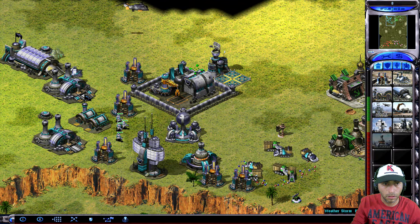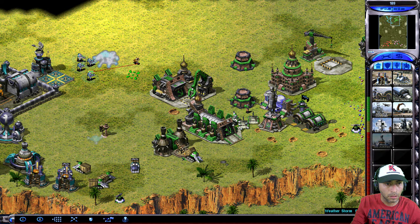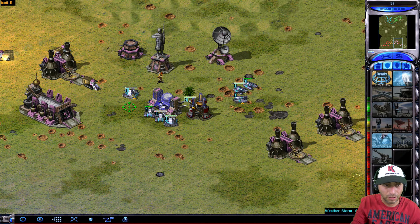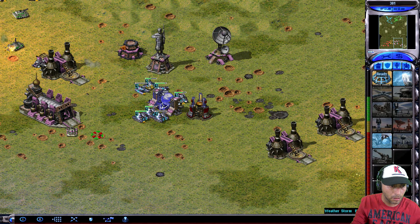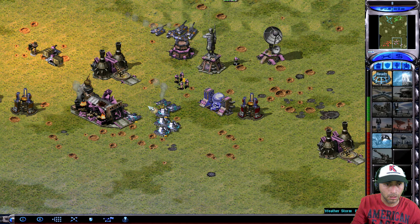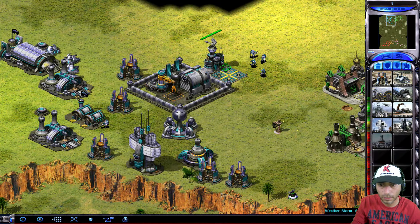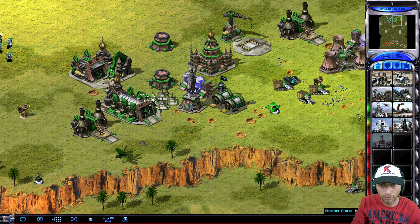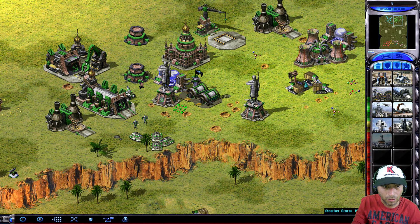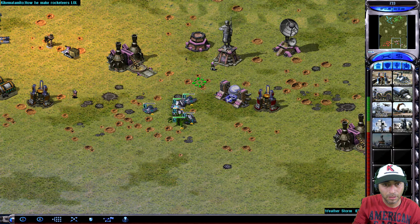Unit lost. Unit lost. Big spot. Unit ready. Building. Unit ready. Yes, command. Unit promoted. Vehicle ready. Unit lost. Unit promoted. Good to go. Unit reports. Fire zone confirmed. Yes, sir. Unit lost. Unit promoted. Big spot. Whoa. Unit ready. Unit promoted. Unit promoted. Unit reporting. On our way, sir.